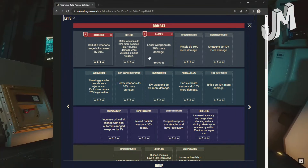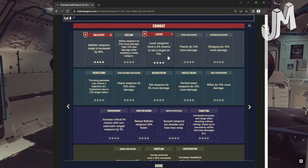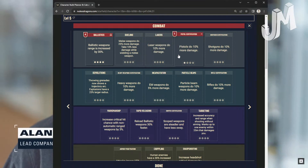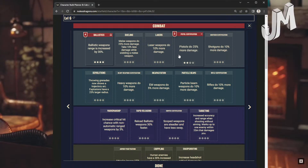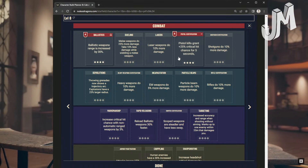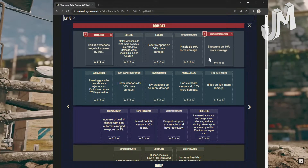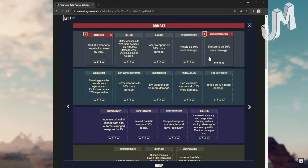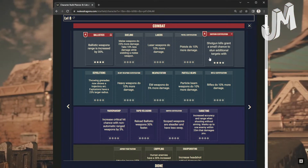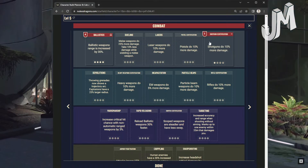Lasers: Do 10% more damage at level 1, 20% at level 2, 30% at level 3. Level 4: Laser weapons have a 5% chance to set a target on fire. Pistol Certification: 10% more damage at level 1, 25% at level 2, 50% at level 3. Level 4: Pistol kills grant 25% critical hit chance for 5 seconds. Shotgun Certification: 10% more damage at level 1, 20% at level 2, 30% at level 3. Level 4: Shotgun kills grant a small chance to stun additional targets.